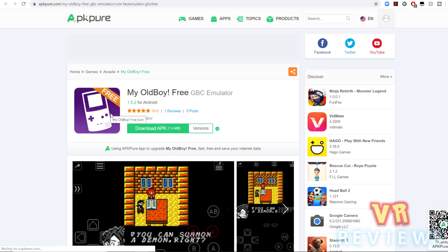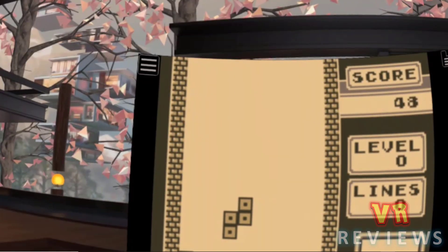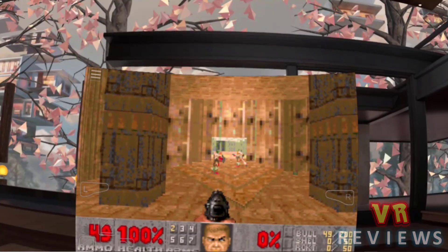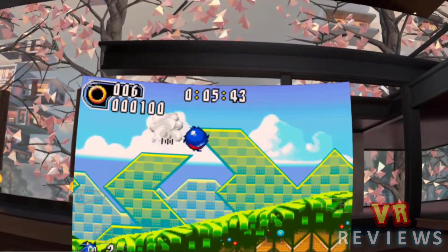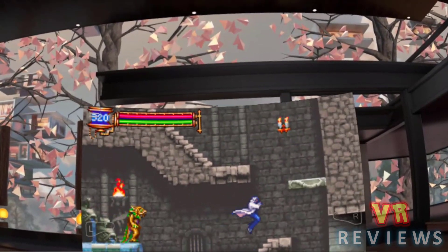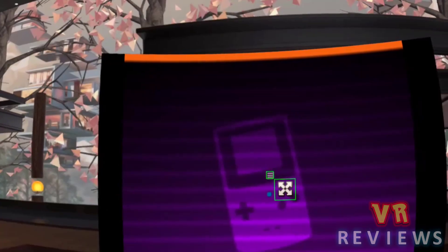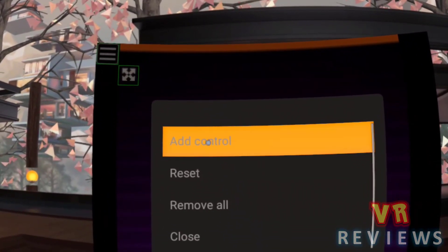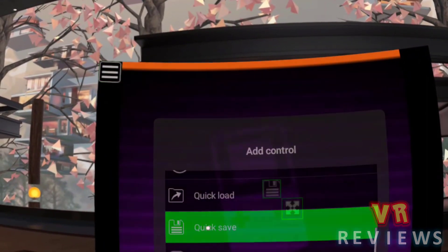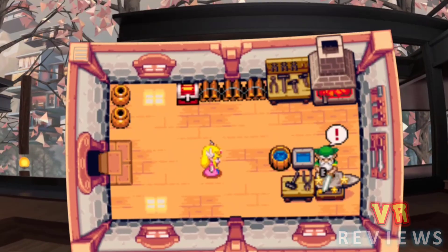I'm going to cheat here and lump these two emulators together as they come from the same family. My Boy and My Old Boy emulate Game Boy Advance, Game Boy Color, and Game Boy games. These make my top five because there is such a huge library out there, with a ton of classics to play. Best of all, each ROM takes up a very small amount of space on your limited Quest storage. The emulators are fantastic, compatible with so many ROMs, very easy to set up, have a user-friendly interface, and a ton of features. If you're looking for a quick and easy way to play classic games with as few technical issues as possible, you can't go wrong with these.